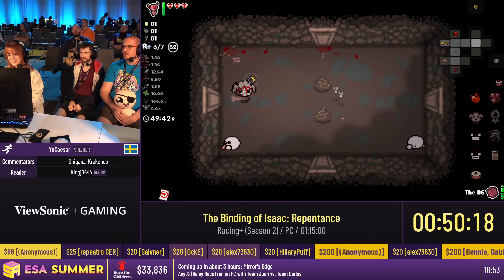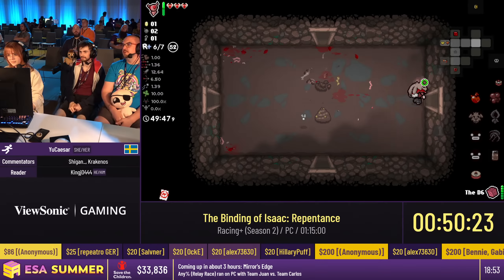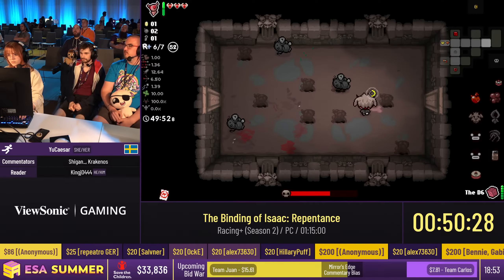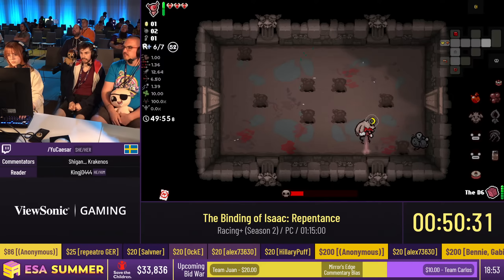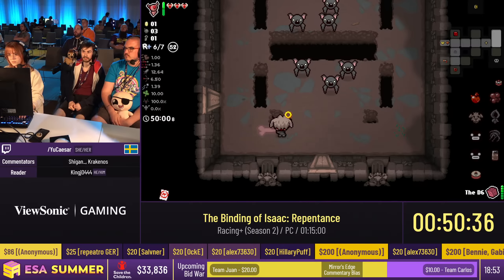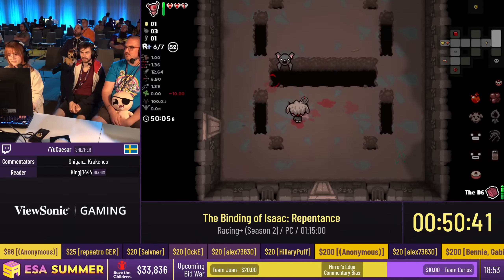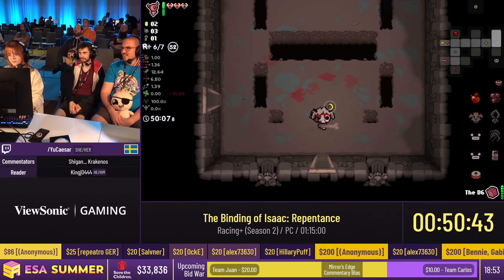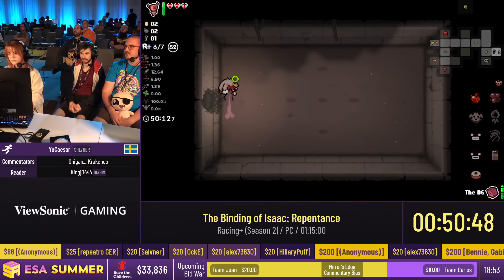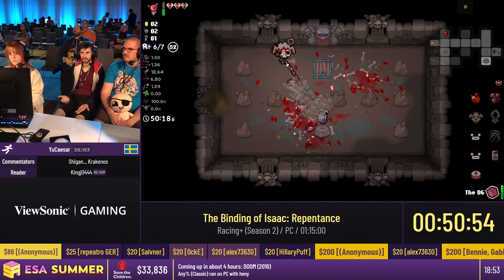Both forms have separate health — you can see the skeleton form in the top left corner has bone hearts. The soul form has soul hearts at the bottom. You can switch between forms, and if one of the character's health runs out, you're dead altogether. Pretty good Devil Deal! The mechanic: you can switch between forms and if one form dies, you are dead all together.